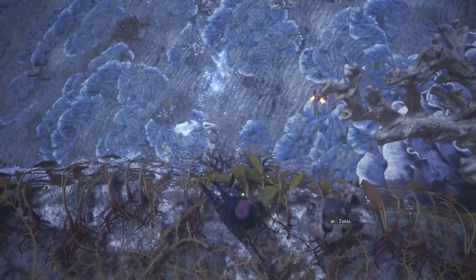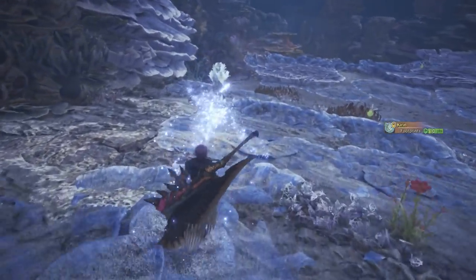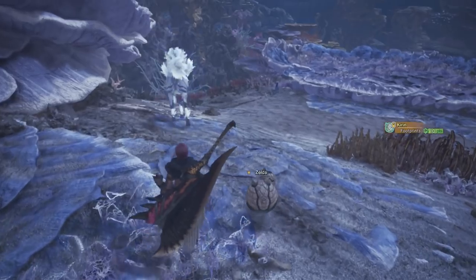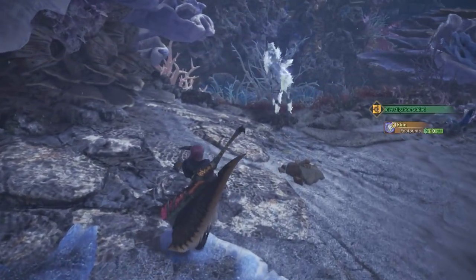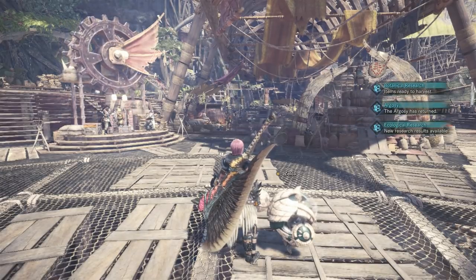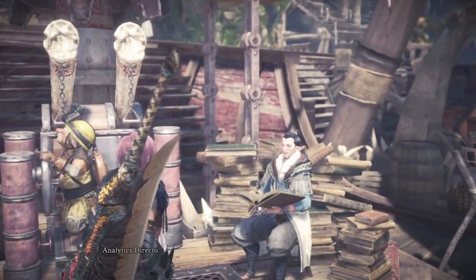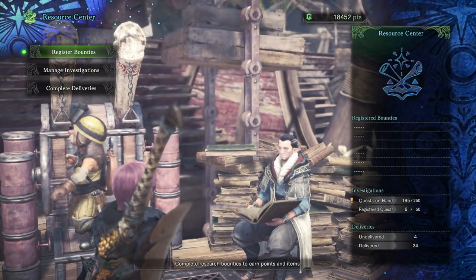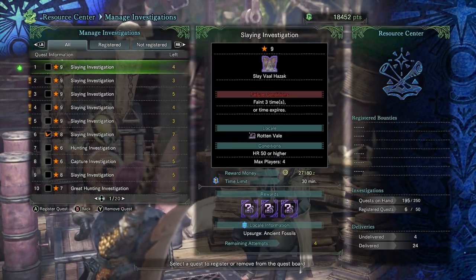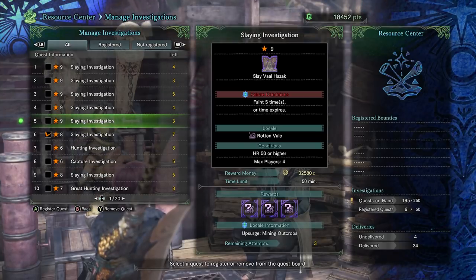It's very unbalanced, but it does work. It is very quick and easy. All you have to do is take about 15 minutes out of your day to follow Kirin around, and within that 15 minutes you will get five investigations. The good thing about the tempered elder dragon investigations is that you get around seven tries at them. I'm checking right now in my game — for slaying Valhazak, I have three tries. I can do one with four tries, one with five tries, one with four tries, one with three tries. You get multiple tries at doing these investigations.